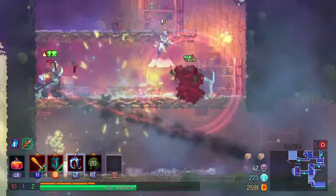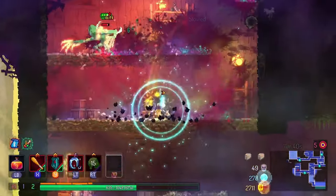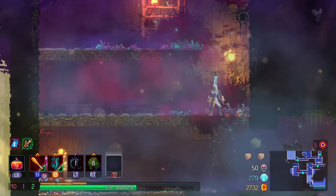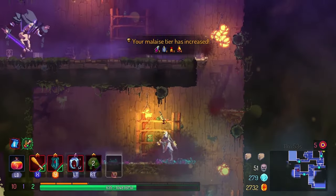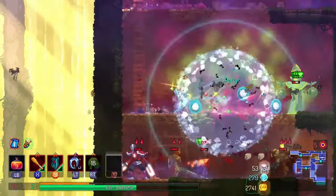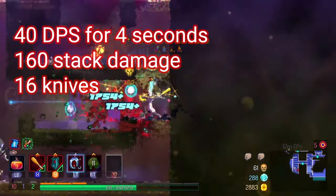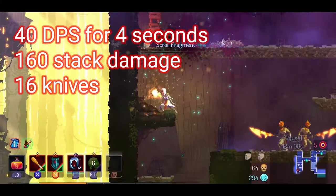Knife Dance in particular is an interesting ability because it requires precise positioning, but the payoff is massive. Knife Dance shoots out 16 projectiles, all of which apply bleed. The interesting bit is the fact that the bleed has a base DPS of 40 and a stack duration of 4 seconds — that's a total of 160 damage per stack. And given that with 5 bleed stacks all damage is immediately dealt, you can hit a maximum of 480 damage per use and an extra stack of bleed.